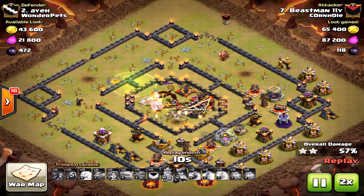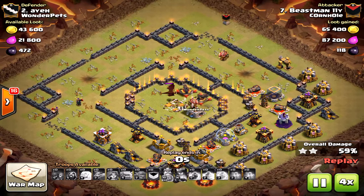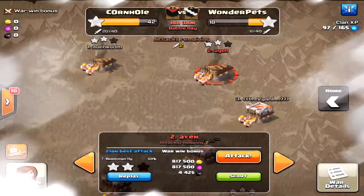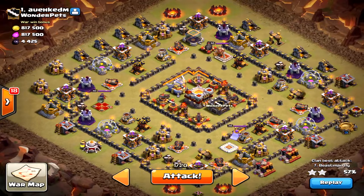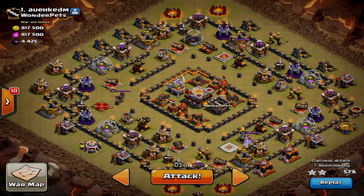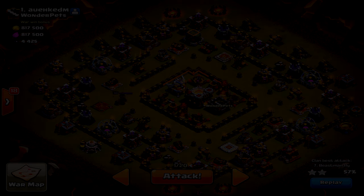If you're looking to two-star a ring base, this is how you do it — the queen walk strategy. You could also do miners in the clan castle; I did a video on that and I'll link it as another option. You don't have to bring five healers, but five is good in case there are air traps like seeking air mines that could take out healers and ruin the queen side. Anyway, thanks for watching, see you next time — Halo out.